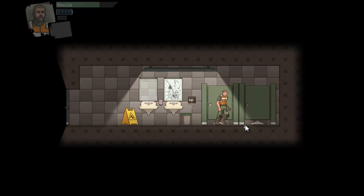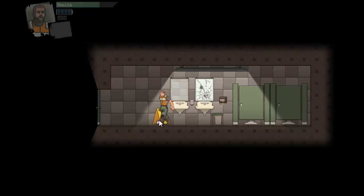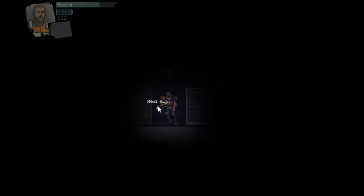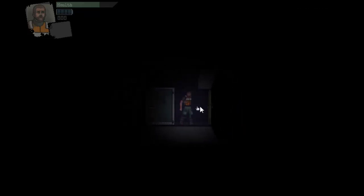The controls are pretty straightforward actually for a game like that. You move with WASD and then the mouse cursor lets you look around. You can jump, walk and stuff like that. With E you can open doors, and the cursor also lets you interact with objects. F turns on the flashlight, and you can see in the top left corner our health and then the battery life of the flashlight.